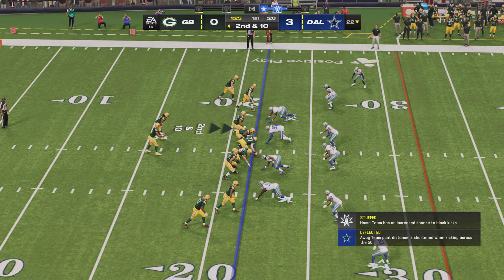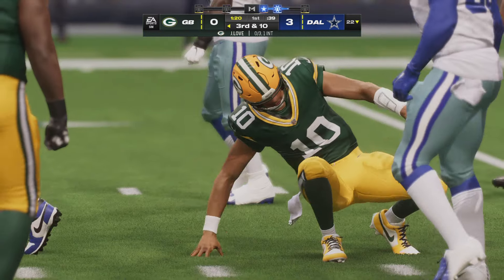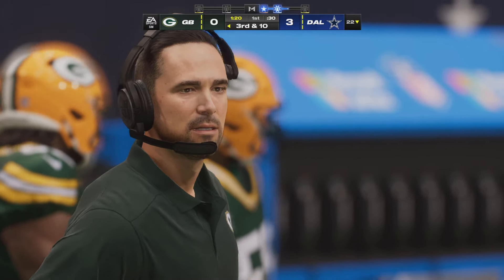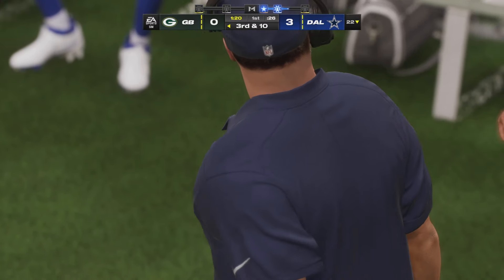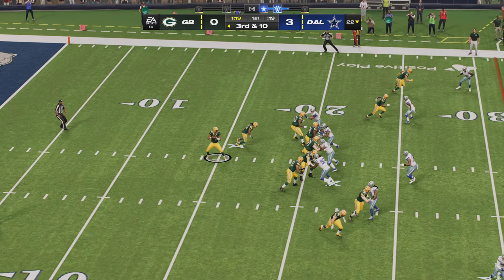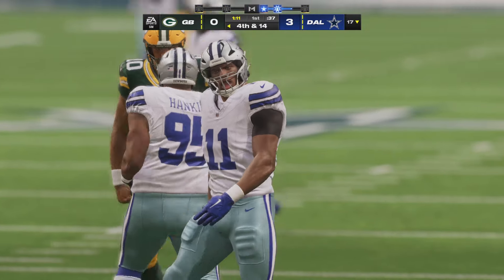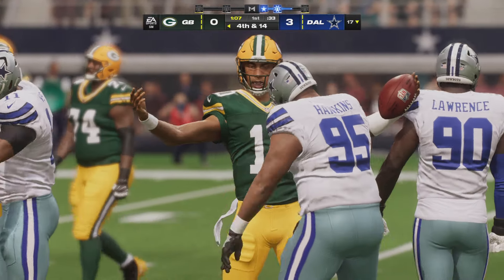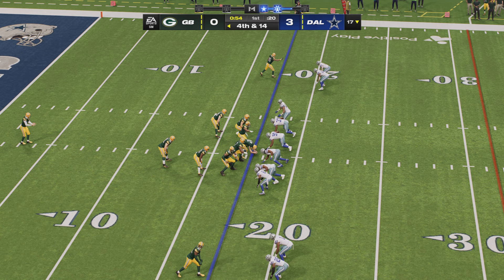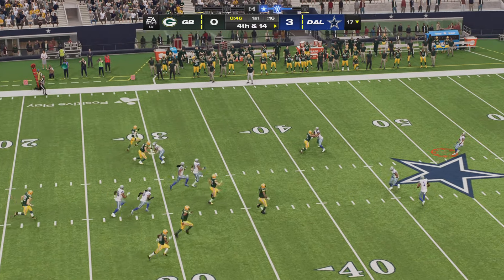Second and ten after the incompletion on first down. Love looking to throw it — the throw right side is going to be incomplete. They've forced incompletions on first and second down, bringing up third and ten. That brings up the big question: do they bring pressure or play coverage on this down? Now Love — and he will go down, a Cowboys sack. Multiple players combined for their first sack of the game. He knew he was going to throw it, he just couldn't find anybody. Perfect execution from their nickel defense — the fifth defensive back tightened things up downfield and they were able to get to him in the pocket.